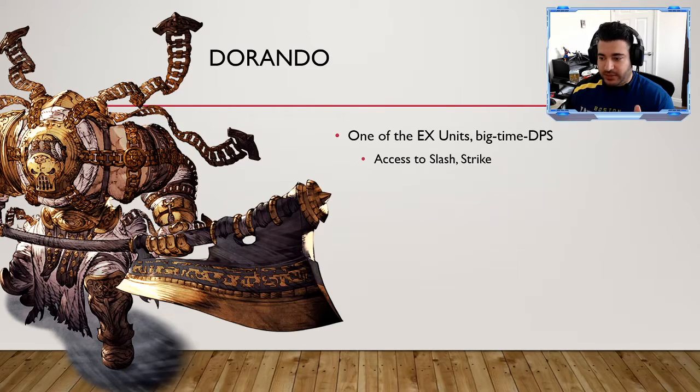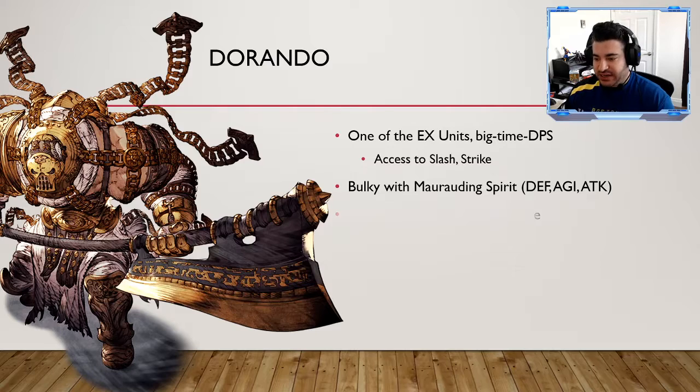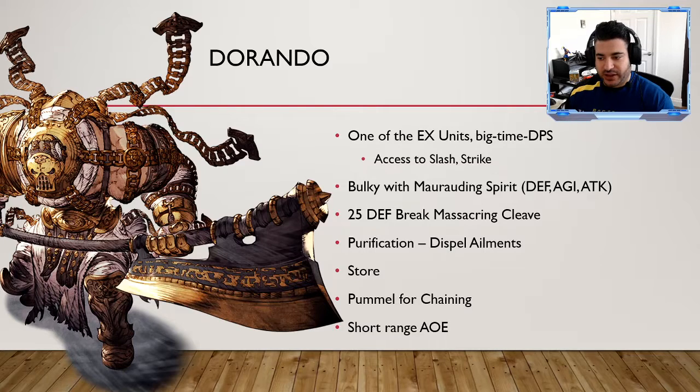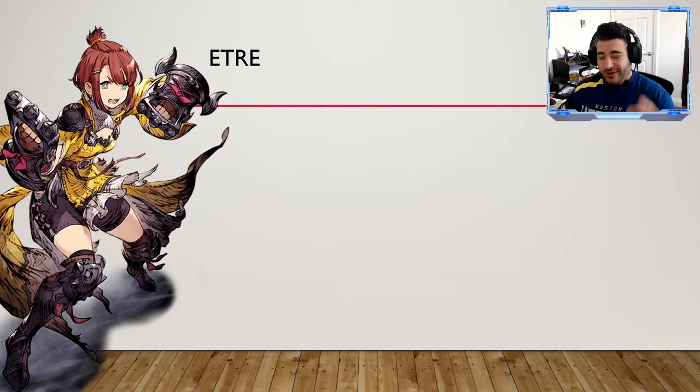Durando is another great unit — one of the big EX units and a big-time DPS. He has access to both slash and strike damage. He's very bulky with Marauding Spirit, a buff to defense, agility, and attack. He's got a 25% defense break, which is critical for chunking down enemies. Purification lets him dispel ailments on teammates. Store is a good DPS increase, Return Pummel is a double hit for chaining, and he has decent short-range AoE — one tile next to him. Big-time DPS to keep in mind.